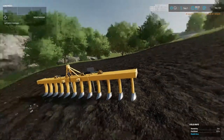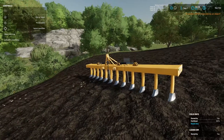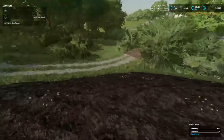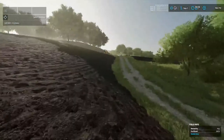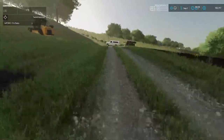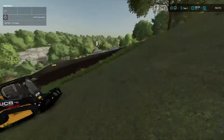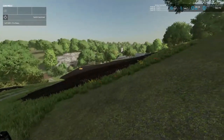Welcome back everybody to Farming Simulator 22 here on Elm Creek. Your host, Mr. Blue, aka Tommy Miller. I got three workers going, but before we get to them I want to show y'all what I've been doing. As you can see, some of the trees have been cut down. I've been going around making the field bigger and stuff.